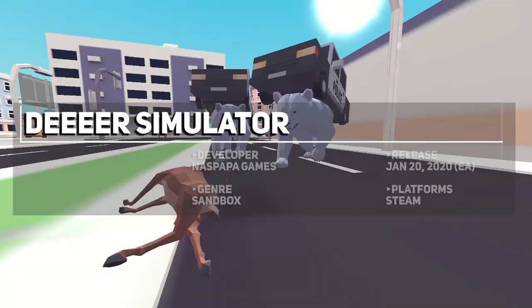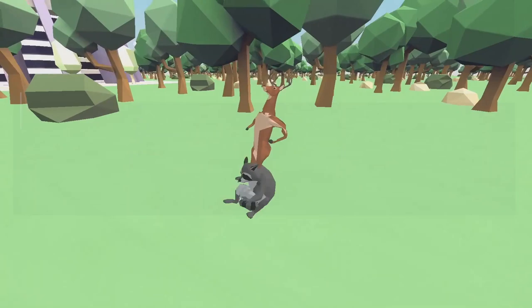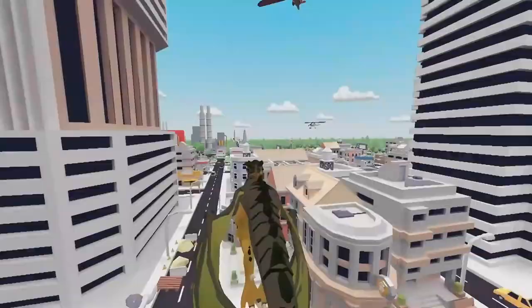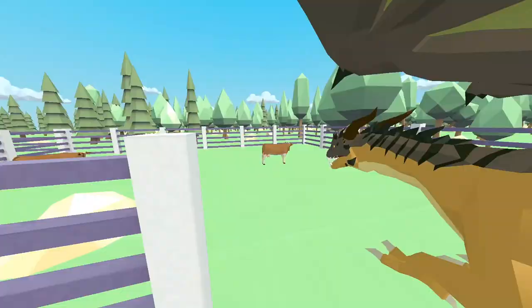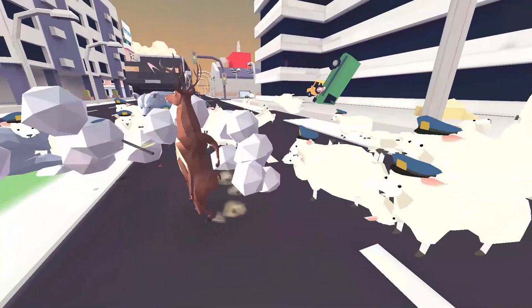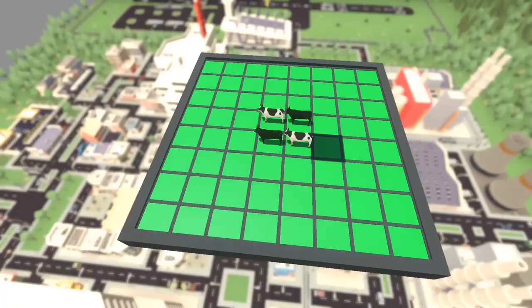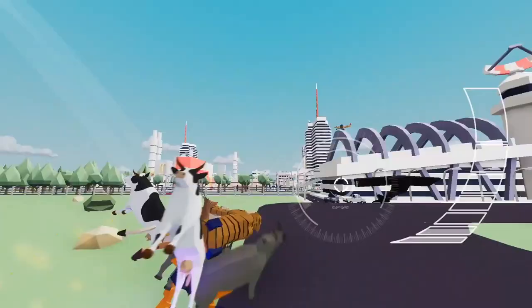Deer Simulator — your average everyday deer game — joins the pantheon of weird physics games like Goat Simulator, where you play as a deer with a stretchable neck that can walk upright and even ride another animal. There are objectives to accomplish, but this does feel like a sandbox title where you have the option to destroy the town if you want. Somehow this is being made by one person, which is pretty impressive, with more content in terms of continents, weapons, items and toys for the deer to be added in the next year or so. Super weird, but I'm glad that this is a thing, since we could all always use more laughs about the sheer absurdity of the situation.